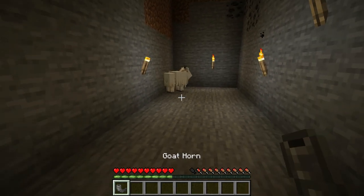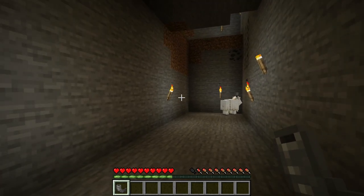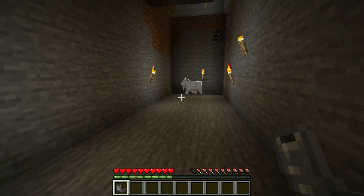That's how you get the goat horn. It's easier if there are a few more goats around. You watch for it to start lowering its head, and when it does that, that's when you want to quickly jump out of the way and let it hit the block.